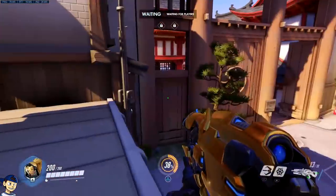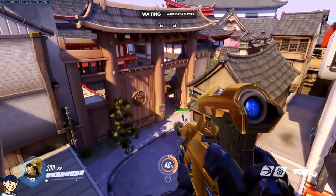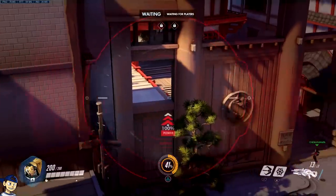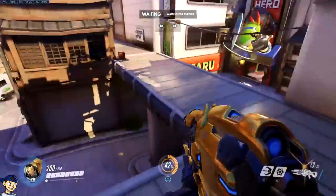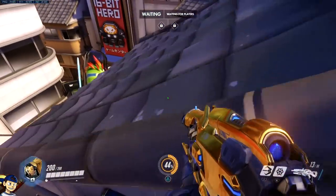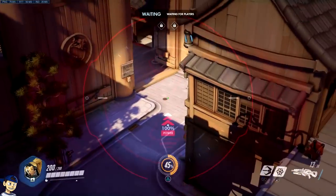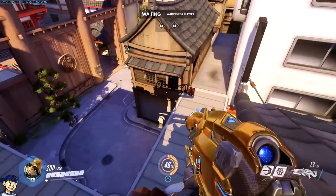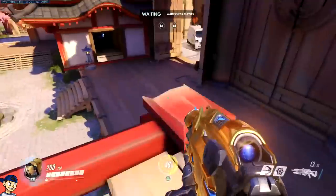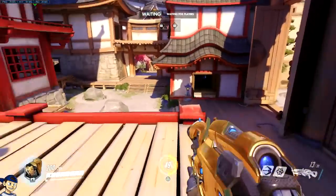We'll start with Hanamura, whether you're attacking or defending. Let's say you're attacking — you can come up here and get a higher ground. Lots of people like to come through this window. I prefer to use it for defending, to be honest. If you stand up here while defending, and the enemy team comes through their spawn wrapping underneath, you can get a shot or two on people going through the front door before they even notice you're here. To get out, all you need to do is hook there and you're back on the high ground — super easy, really useful.